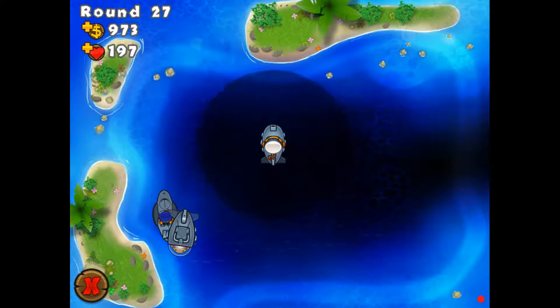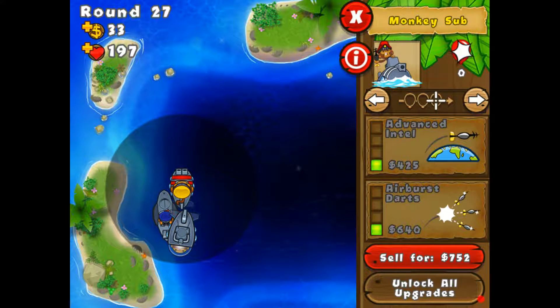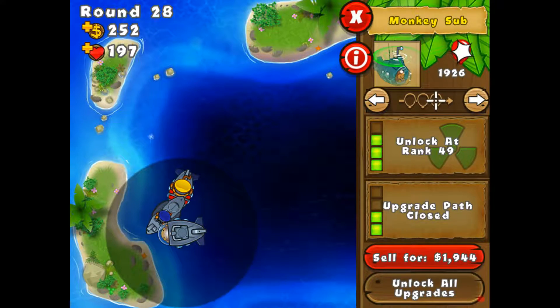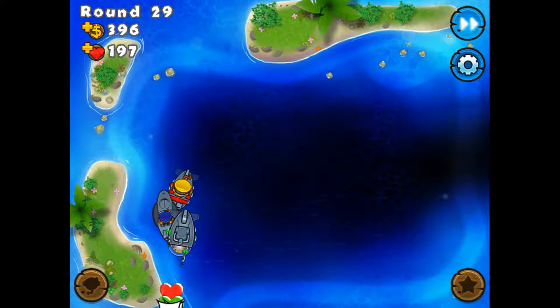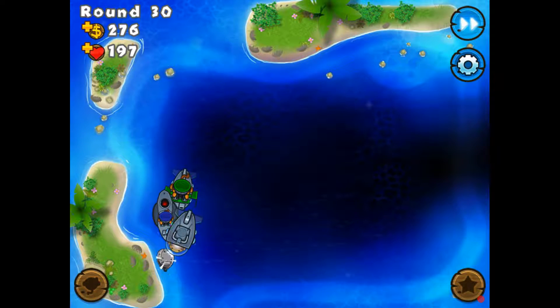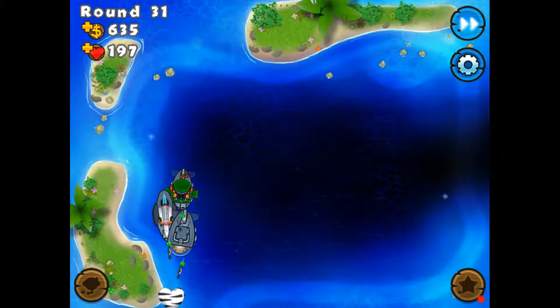So now we have to get this guy, and we're going to put him right here. I like them all to be at a checkpoint. I'm just going to put him right here. This is all we've got. We have to make the best piece of it. The ballistic missile, once the camo's removed, can just shoot everything — so that's really good.